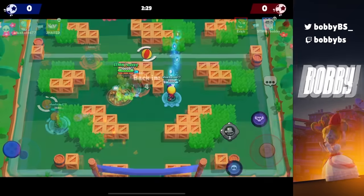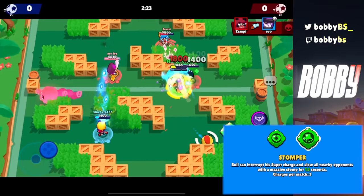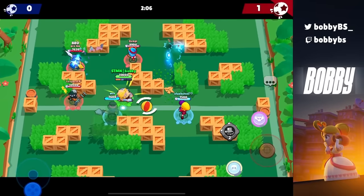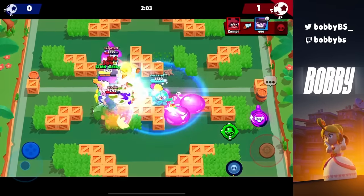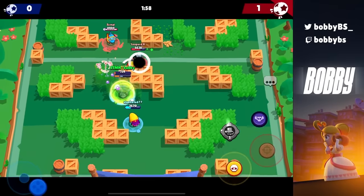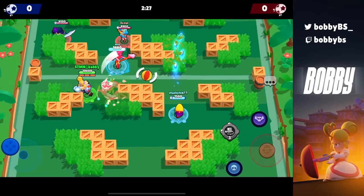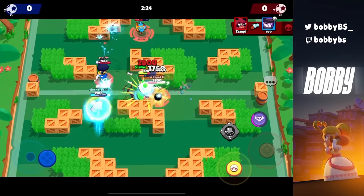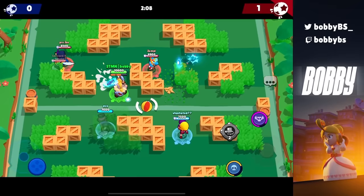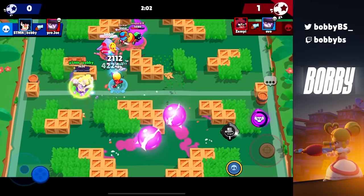Coming in at number 14 we have Bull's Stomper, and unless you are Pika you need this gadget 100%. The Bull super is a little clunky — you just go in a straight line for seven or eight tiles — but with Stomper you can stop wherever you want. You don't want to use it just to kill Barleys or throwers because then you're useless, but Stomper helps when you need it. Use it for positioning and helping get kills rather than going for a KD-focused playstyle.